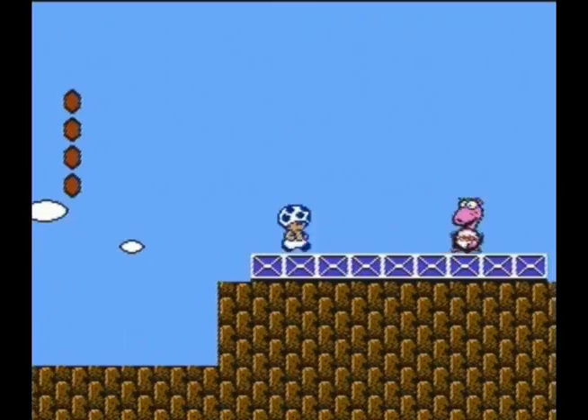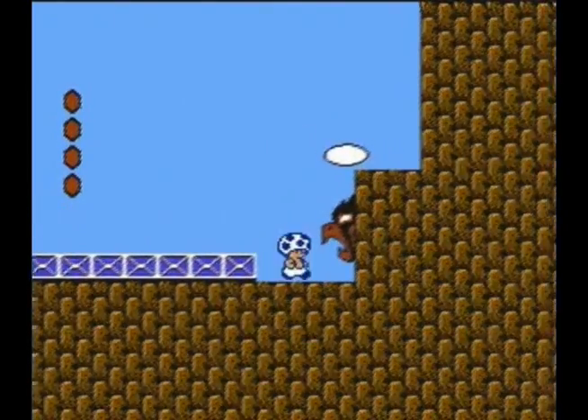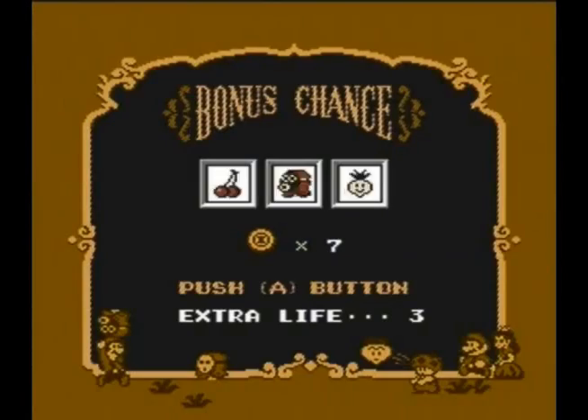If you hit an egg off of his egg, sometimes you can double hit him. Maybe that's only on the Super NES — I definitely remember doing that. But that's the end of the first stage.